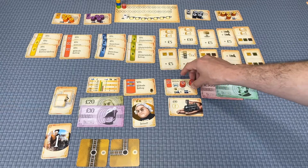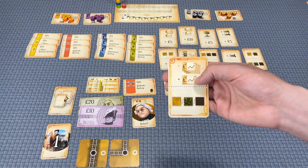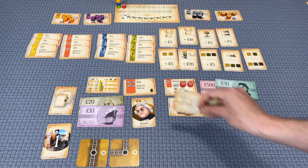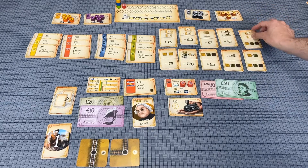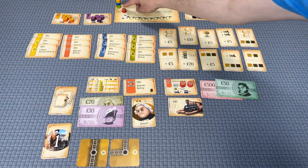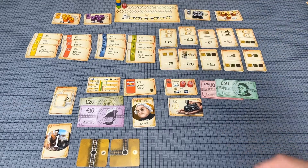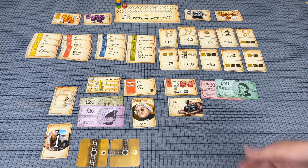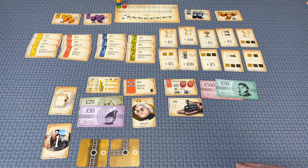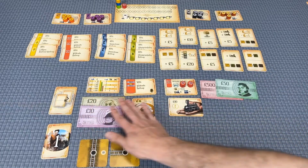The sell-then-buy stock action lets you sell as many shares as you want — except the director share — and then buy one single share. When you sell, your stock price drops straight down. For example, going from 55 to 50. When you buy, you pay the current stock price from your personal money — not the company's. There's also a forgotten action: adding money to your charter based on the current game phase.